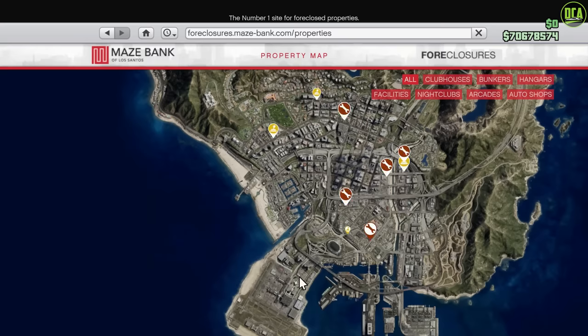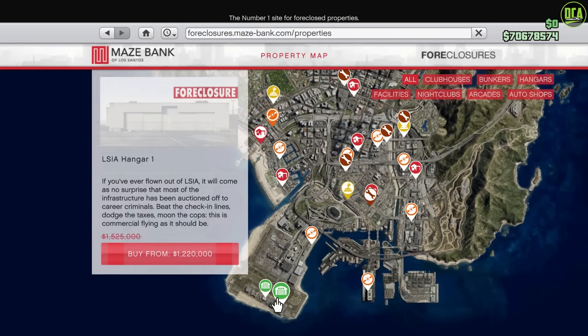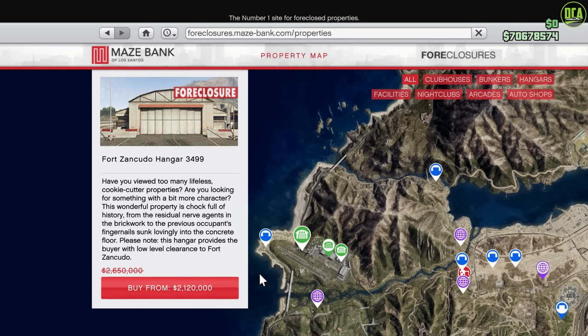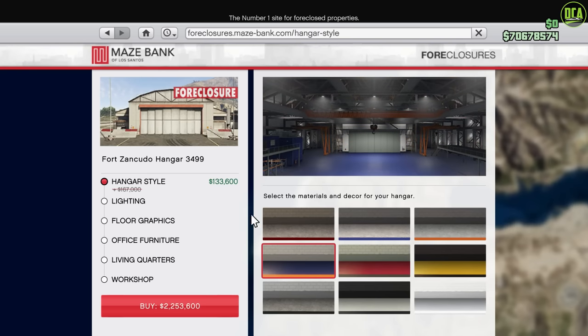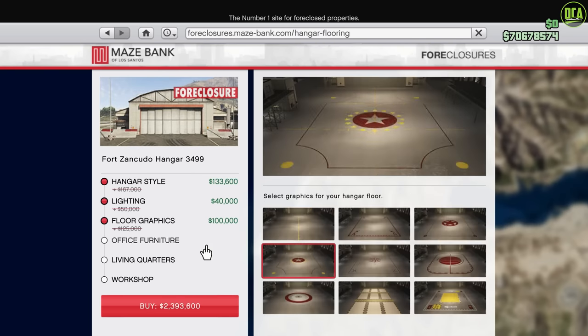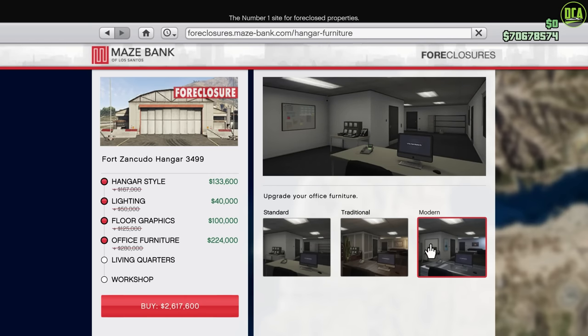Moving on to the discounts, in terms of property discounts we have 20% off the hangars, as well as 20% off the upgrades and modifications for them as well. Usually we see 30% off properties, so I'm not sure why Rockstar is only doing 20% this time around, but at least we got something.